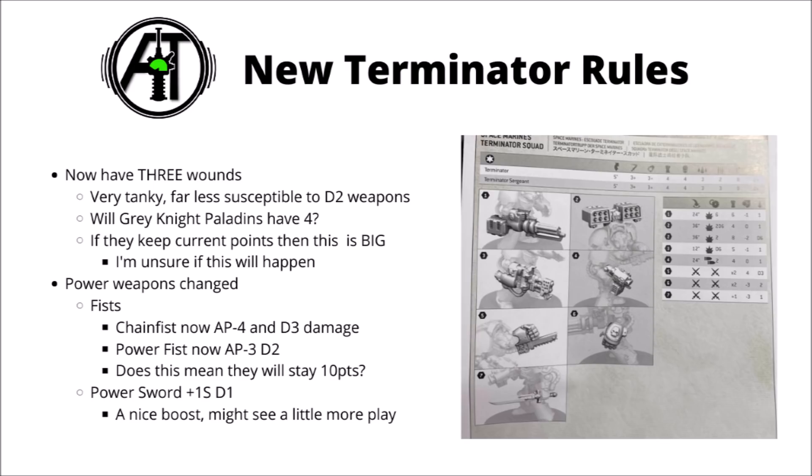I think this does actually go some way to making them more balanced - the chain fists have more AP but are a bit more random in terms of their damage output, whereas the power fists have less AP but are very consistent. It means that their damage output is going to be quite close; generally the chain fists are going to be better for taking down armoured vehicles, but the power fists will be better for dealing with 2 wound infantry such as Intercessors. I would guess that they will probably be staying at the same points cost, likely 10 points per.